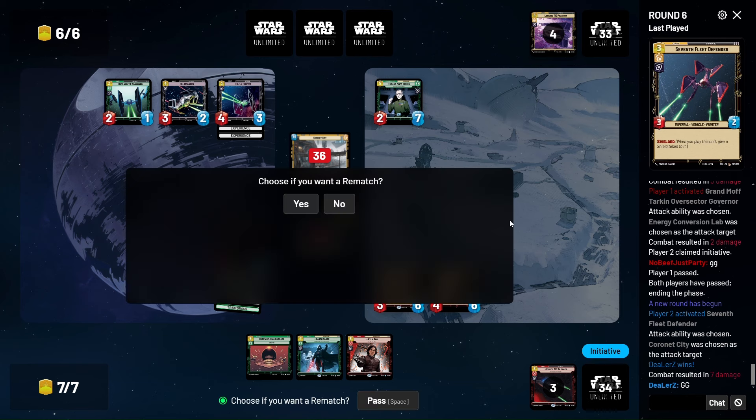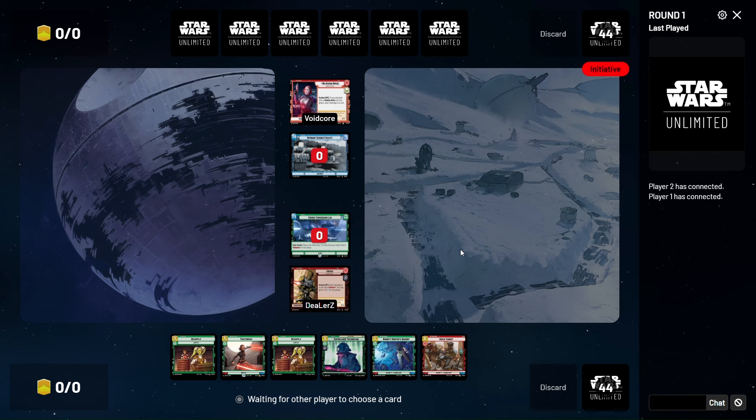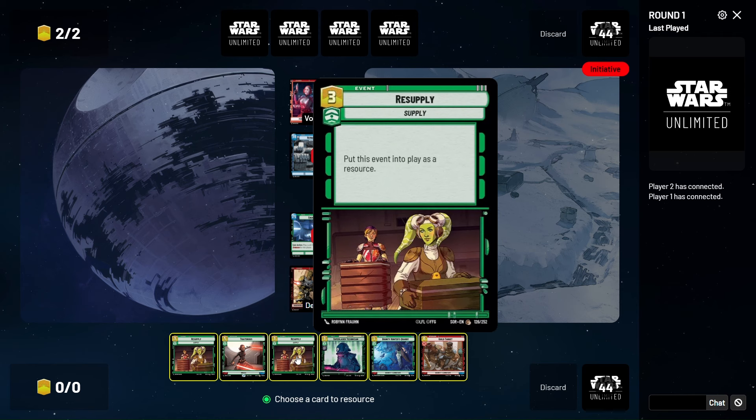In a lot of the games we've been playing lately, Traitorous has just been ridiculous. If you're playing green, you need to be playing at least one to two Traitorous. Our hand has a lot of ramp. I like Traitorous though — it's gonna be good against them. We can get rid of one Resupply and Guild Target I guess. Bounty Hunter's Quarry is important so we can find a unit and get some units on the board. One Resupply and Guild Target.